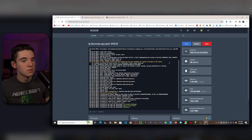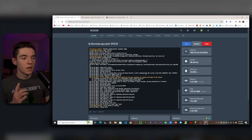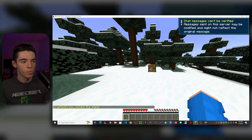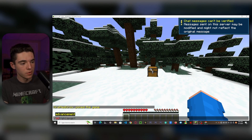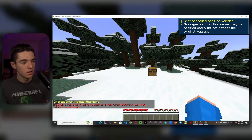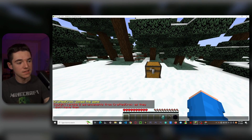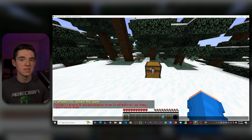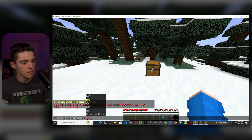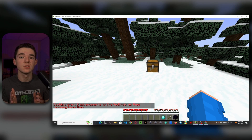Now go to console and restart the server. Once the server's back up, rejoin and clear your advancements. If we grab items that previously triggered advancements, nothing shows up because we've disabled all of them. And if we try to grant all advancements, we get zero — because there are zero advancements on the server.